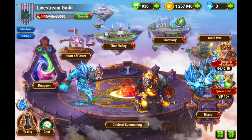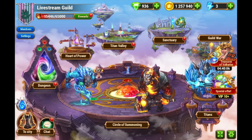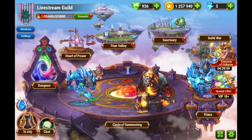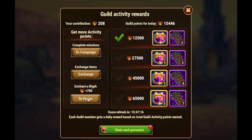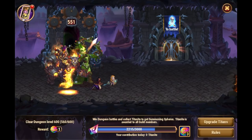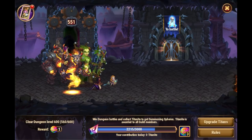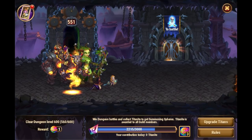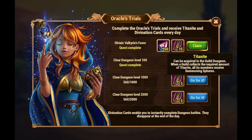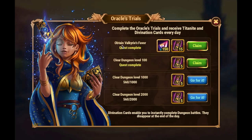Let's talk about Facebook first, and then we'll talk briefly about mobile. Because while they are similar in that you want to collect Titanite for your guild, how you do it and get it done in as little time as possible differs. You can see these divination cards — this little icon up in the top left. This isn't here on mobile. There is a similar mechanic on mobile, which I'll talk about in a sec. But when you click on this, you're given the option to claim 150 Titanite immediately and 15 divination cards, and this is earned by having Valkyrie's Favor.